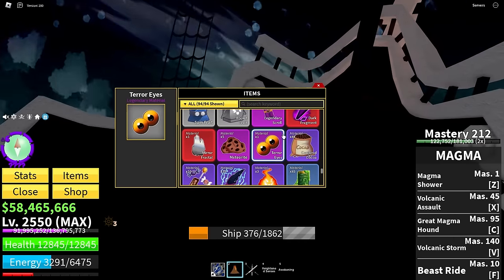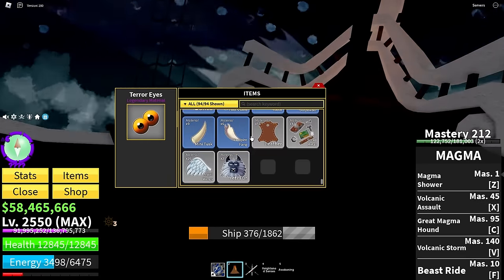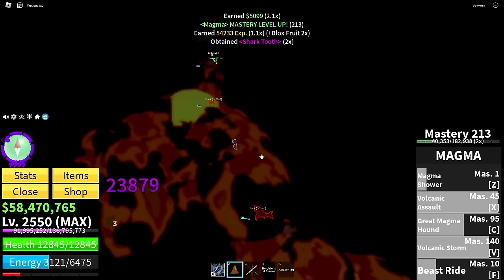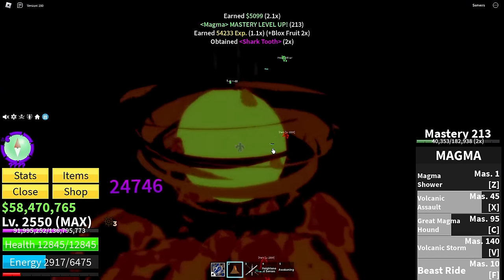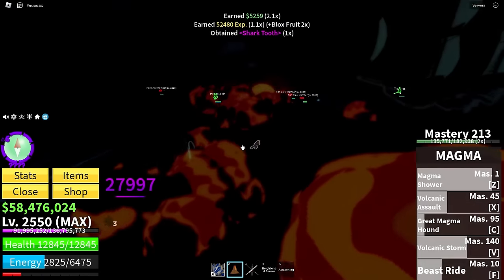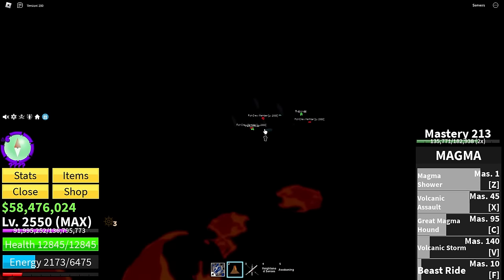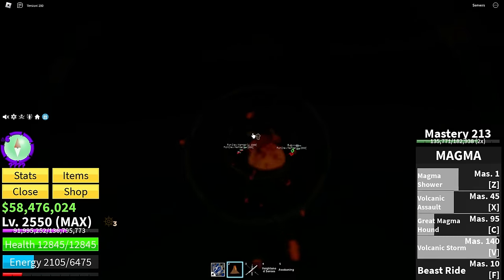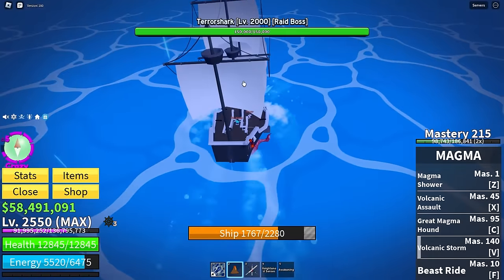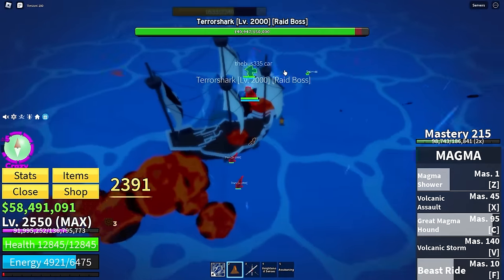We're good on gold, good on teeth, got more than enough electric wings — we just need two mutant teeth and terror eyes. I'm definitely starting to get the hang of fighting on water. I was underestimating magma at first but now it's actually pretty decent. Finally a terror shark spawned — it took so long.